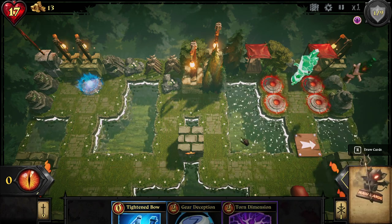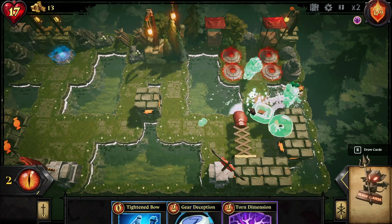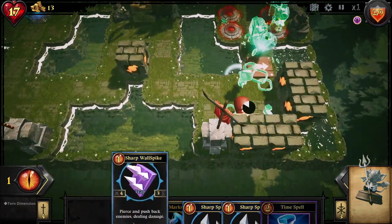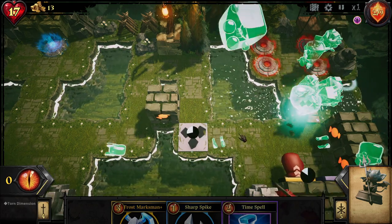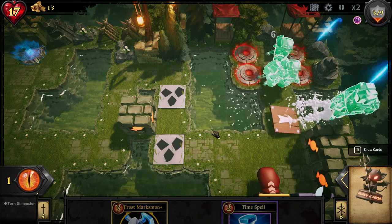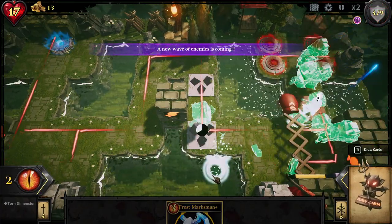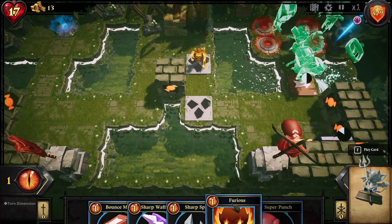Let's set up: place a Super Punch pushing over here, and let's just start. These guys are new — if I'm right, these weren't in the previous iteration of the game. They seem like jelly. If you destroy them by regular means, by dealing damage, they split into two — they have splitter enemies now! It's annoying, but it adds variety. Let's add a Frost Marksman to help defend.